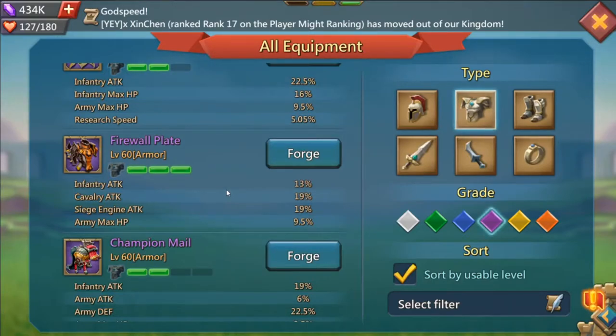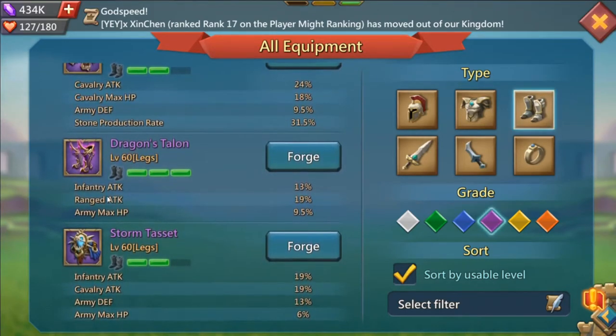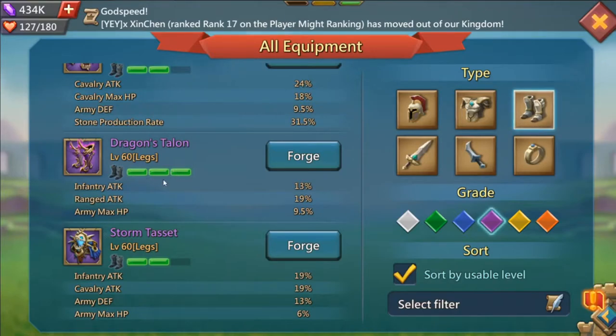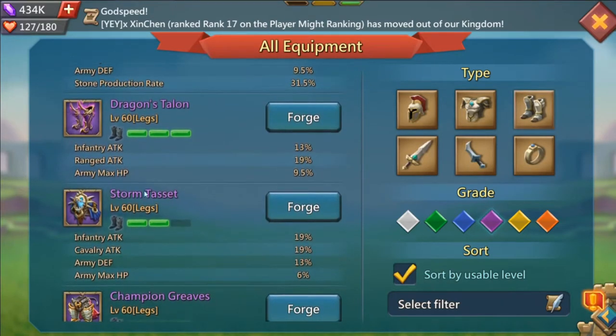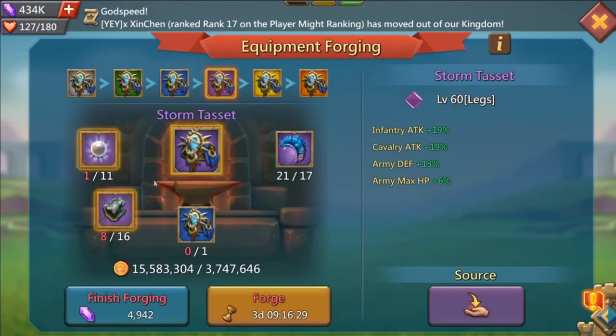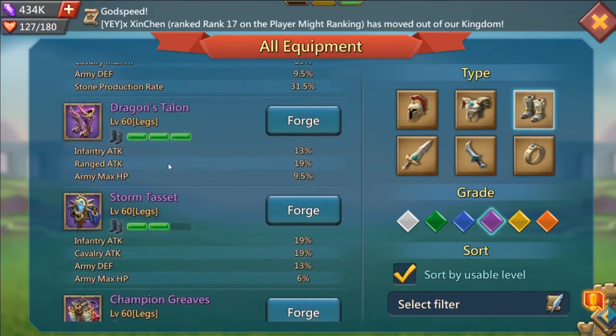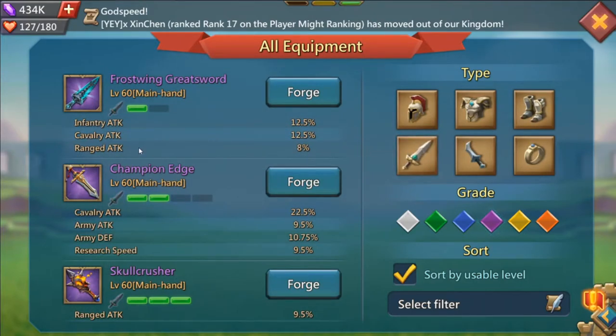That way you don't have to separate your focus and divide your resources. For leggings, I recommend Dragon Talons, which comes from the Black Wing. It gives two stats: infantry attack, range attack, and army HP. These are my go-to because they are cheaper than the next best option, which is the Storm Test Sets from the Titanic Titan. The Titanic Titan has rarer drops and the monster is much harder to fight since it recovers more energy. Dragon Talons for leg piece is the way to go, and still no overlapping monsters.